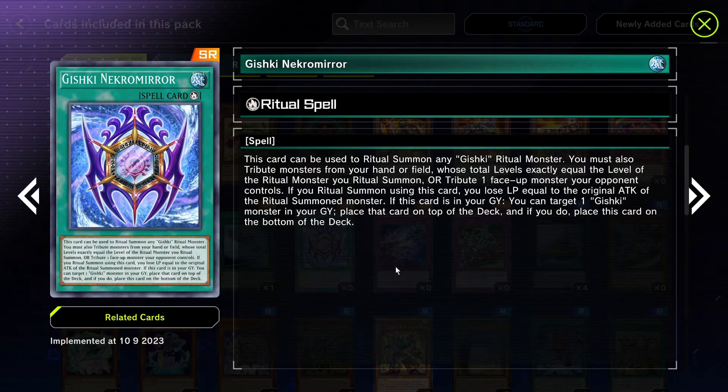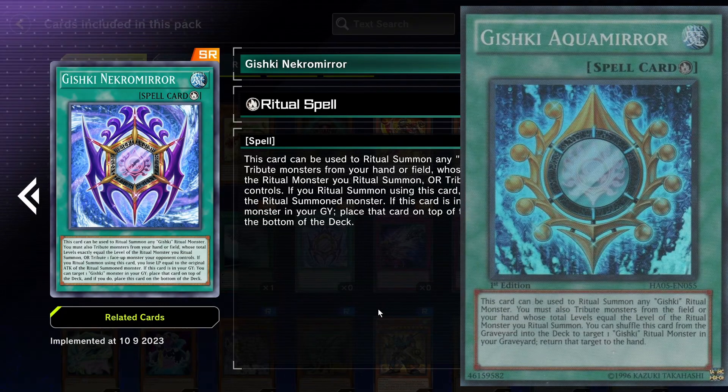New Gishki ritual spell — you can tribute monsters in your hand or field whose total level equals the ritual monster's level, or tribute one face-up monster your opponent controls to summon yours. That's cool. However, if you ritual summon using this card, you lose life points equal to the original attack of the ritual summoned monster — that's a downside. If this card is in your graveyard, you can target one Gishki monster in your graveyard and place it on top of your deck, placing this card at the bottom. It's cycling — a cool effect.